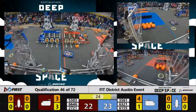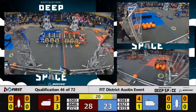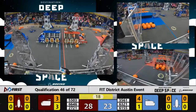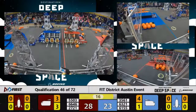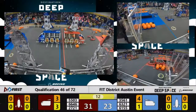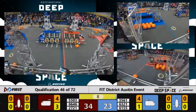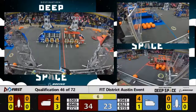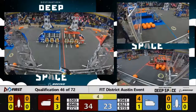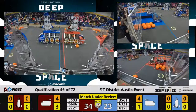6646 looking for that level 2 climb, and they are successful. The blue alliance is looking to counter with 6321 — will they pull off another level 3 this match? They're lined up, they're up, and they're staying there. The blue alliance now has two robots, one on level 2, one on level 1. 2721 looking to join them on the red alliance — it is successful. All robots are now in their habitats.